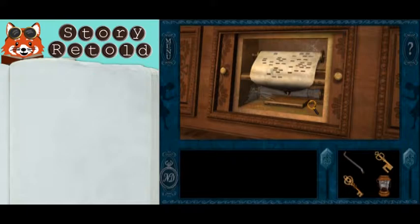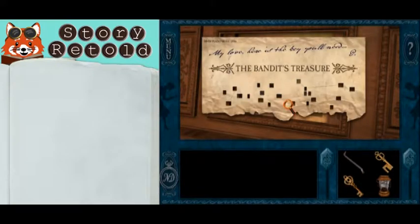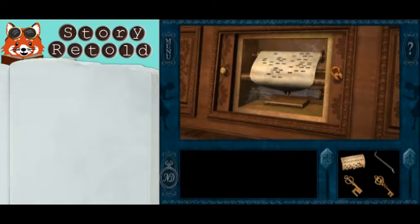Once you have opened up the piano, take the piece of paper that's in here. Notice that it is ripped and you've recognized this paper before. Close the piano.